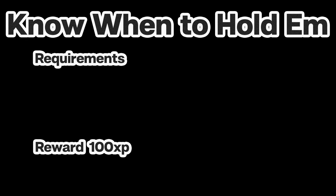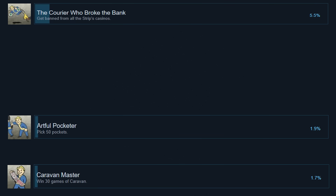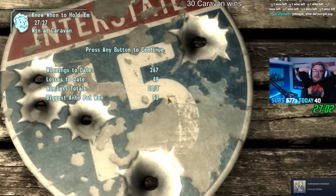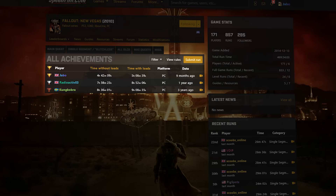The fact that 80% of players miss Caravan isn't so bad in itself — that just means 20% of the average New Vegas playerbase could complete Know When to Fold Them, right? Well, that's when you realize this challenge requires you to beat an opponent in a total of 30 games of Caravan, a feat that only 1.7% of Steam players have accomplished. That means getting banned from every casino in Vegas, picking 50 pockets, or completing the game as a dirty legionnaire is more common than completing this challenge. This challenge only took me 27 minutes, but that's mostly because 30 Caravan wins is also a Steam achievement, so I'd already routed it.